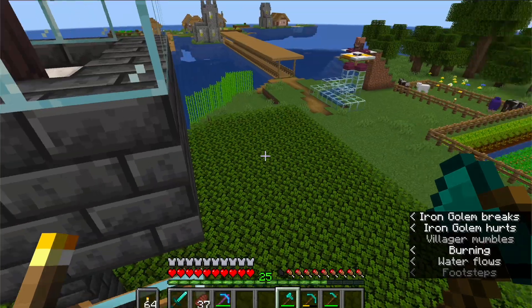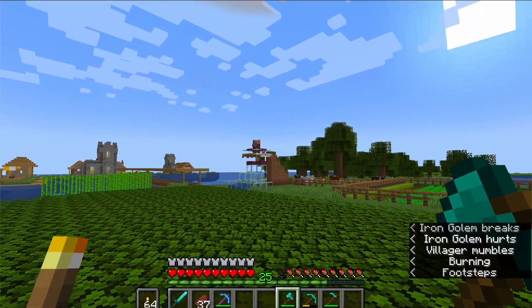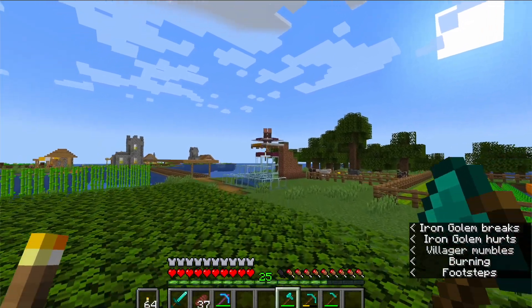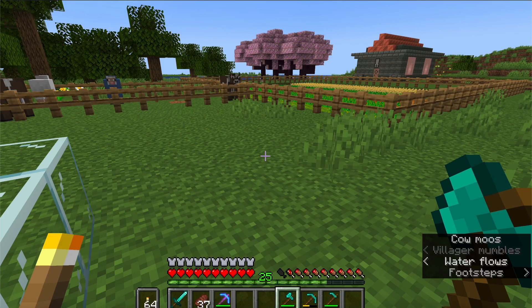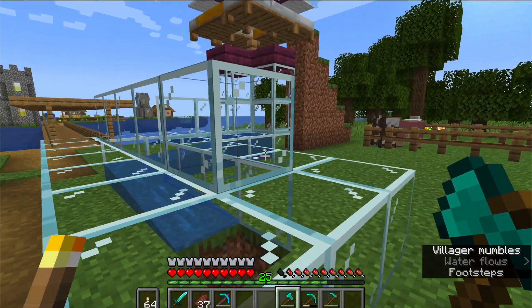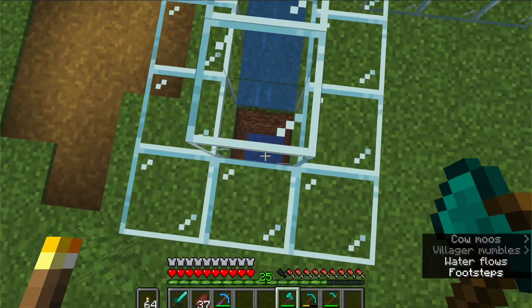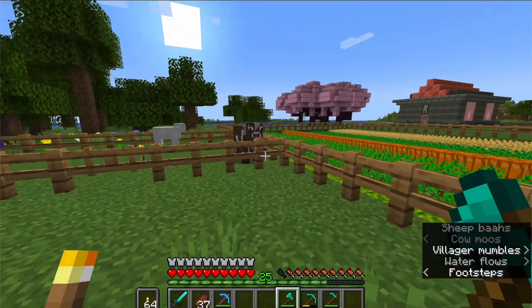There's a sugarcane farm right here, and then we've got the villager breeder. I did build one new building for the world tour. There's a water stream that goes down into this hole, connects to another water stream, and goes all the way down — I'll show you that later.